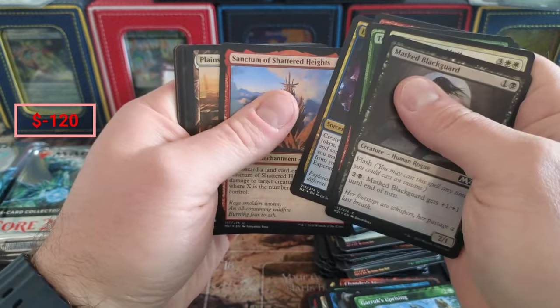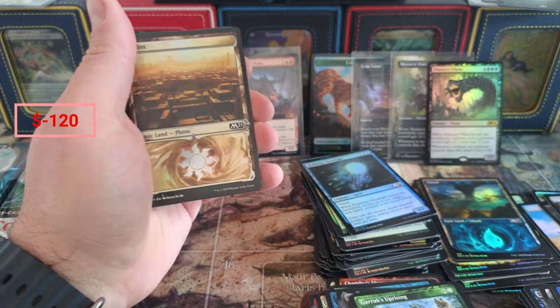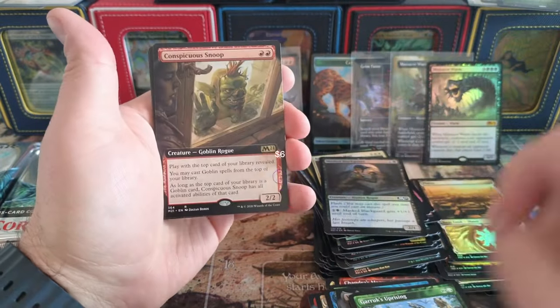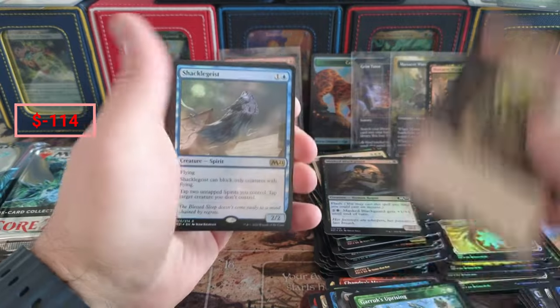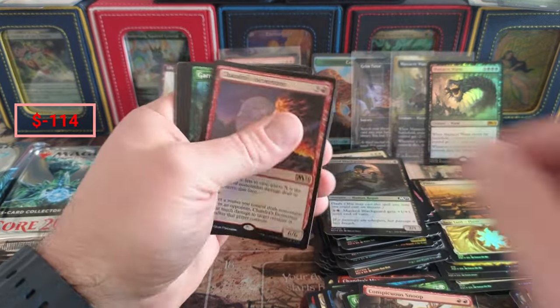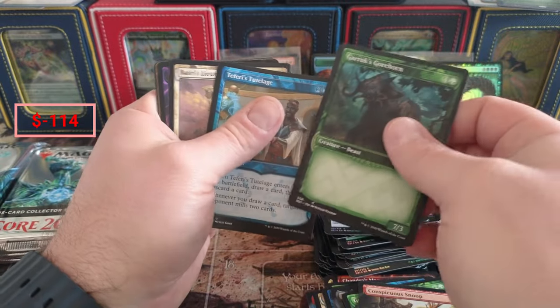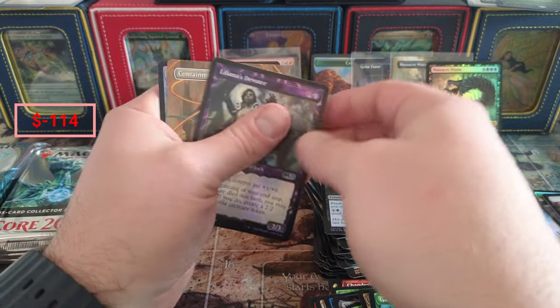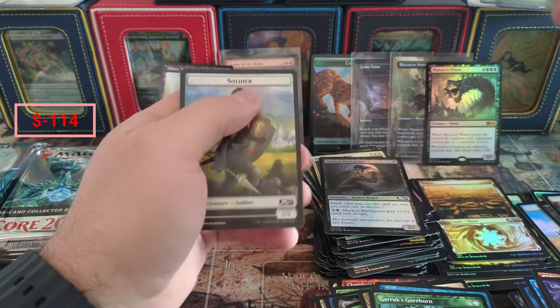Truffle Snout Turn, Sanctum of Shattered Heights - boom! Just making sure I got all those in foil. Big old Snoop, and Shacklegeist foil. Incinerator, a little Gore Horn - for negative three cents. I'm gonna pay someone to haul that away. And a Containment Priest.